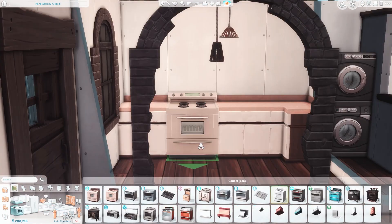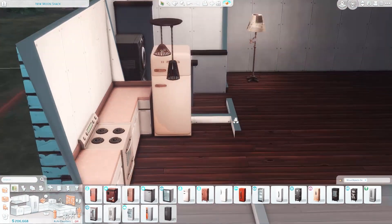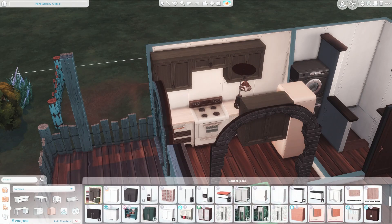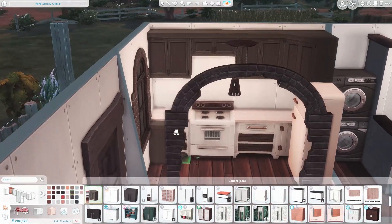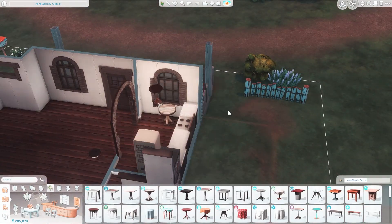You're probably thinking why didn't I put the laundry stuff in the basement — I just thought it was cute over there in that corner, and I do what's cute in my build. So that's my explanation. We are working on the kitchen now. I did not use any CC in this build except for these counters and cabinets because they are just the cutest, so I will leave a link down below to those.